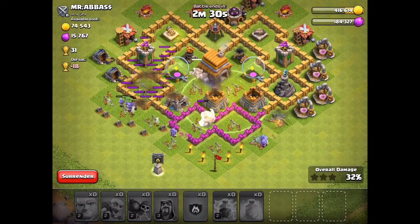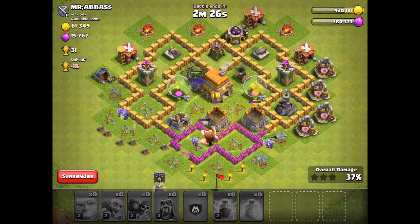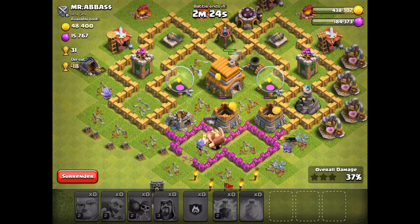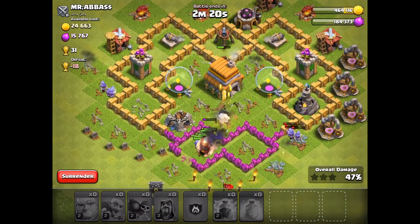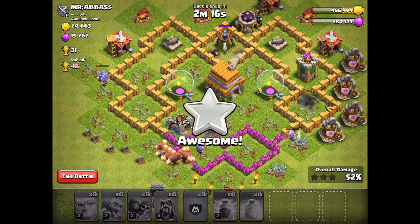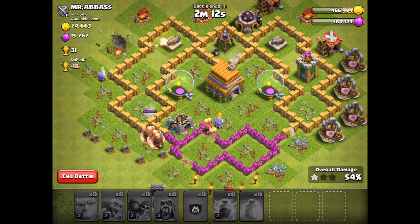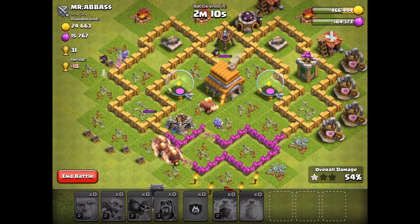This is a pretty well-structured base, but is that wizard tower going to take out my wizzies on the right? This is not going to be a three-star, but it might be a two-star, because the wizzies are out of range of the cannon.